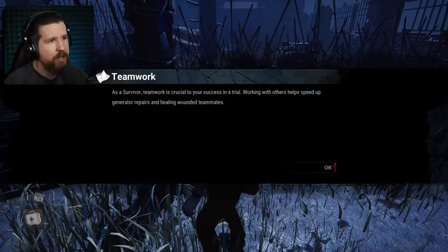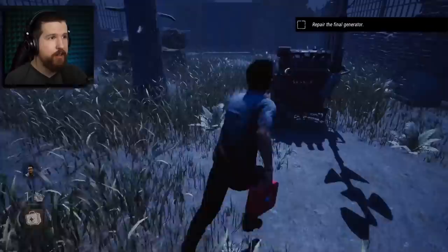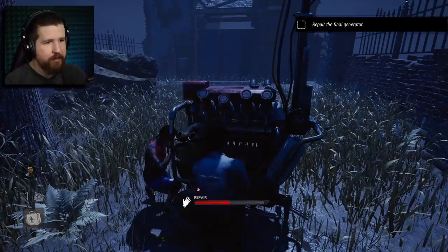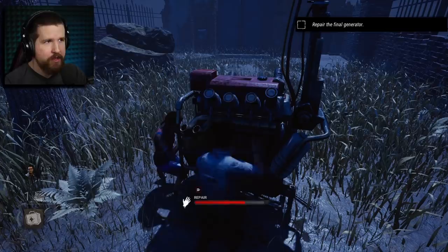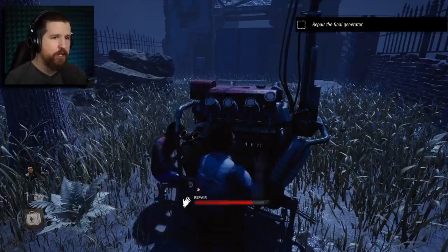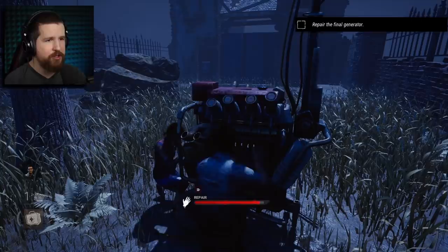Teamwork is crucial to your success in a trial. Repairing a generator together with another survivor goes faster than doing it alone, but it's not exactly double speed — that would be unfair. There are also perks like Prove Thyself that can increase how quickly you do a generator with other people. You can also use a toolbox to repair faster.